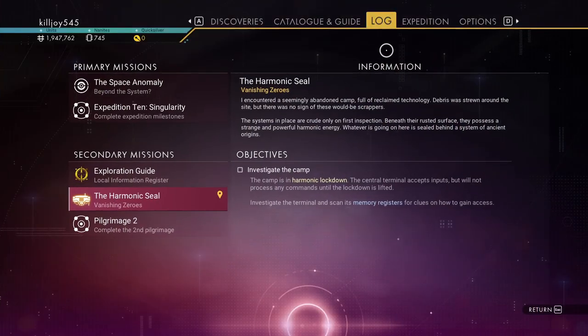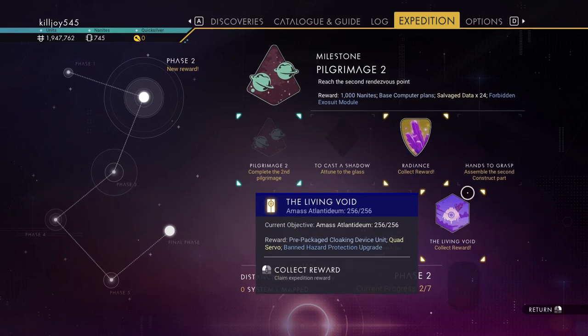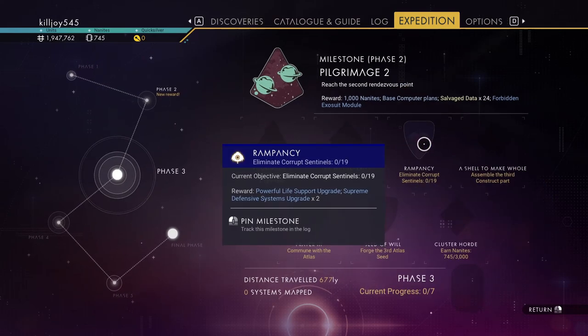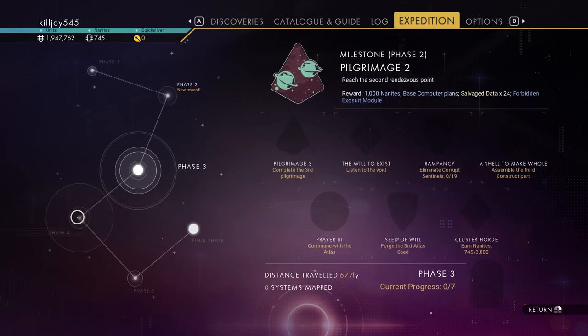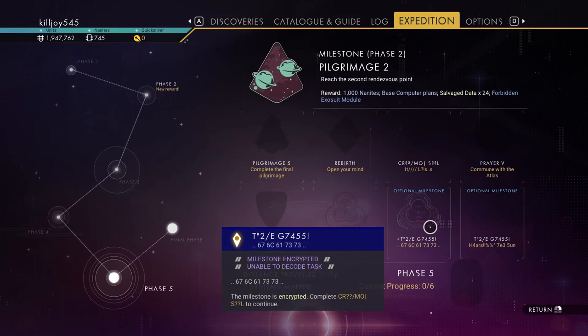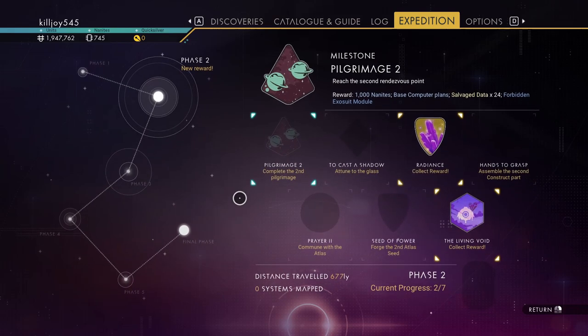Hello guys, welcome back. This is phase two of Expedition 10. As you can see, we've completed phase one, and all we're going to do is basically rinse and repeat for phase two. We already got two done — I told you it would be best to knock them out while on the planet of phase one. Phase three, we've got to destroy 19 corrupt sentinels. Communion with the planet, we need to earn 3,000 nanites — not a problem. The fifth one has two optional quests. So, let's go ahead and get started with phase two.